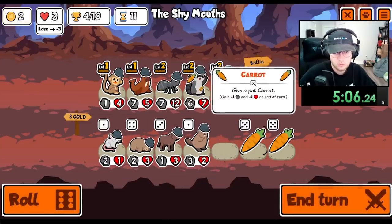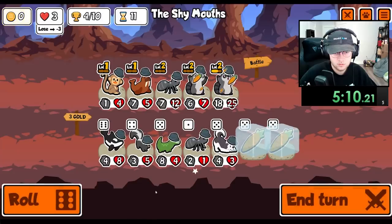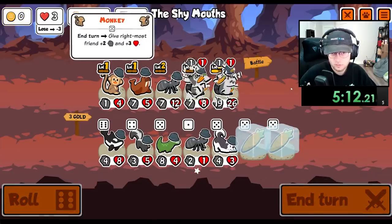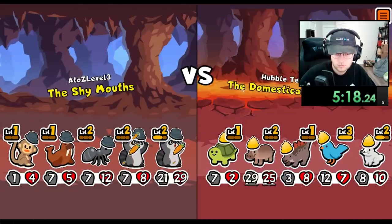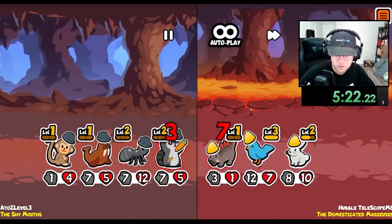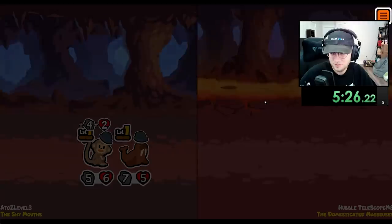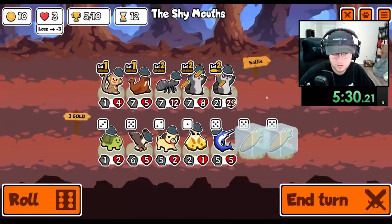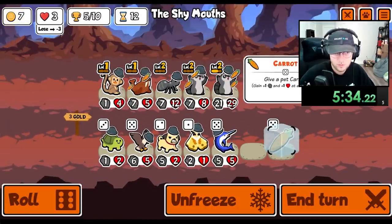Walrus. We can carrot the whole team if we want. Why not? We keep stealing melon, which is fantastic. The raccoon - the later the games go, the more annoying the raccoon seems to be. Alright, we'll give you a carrot. We'll give you a carrot.